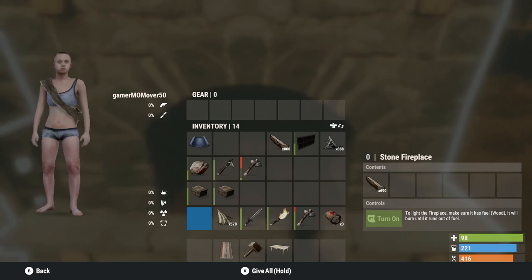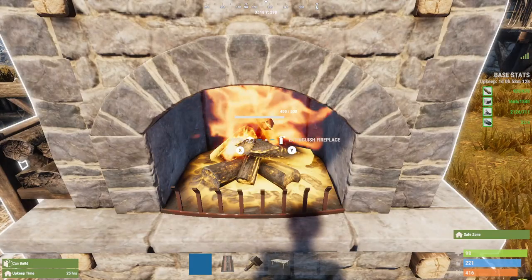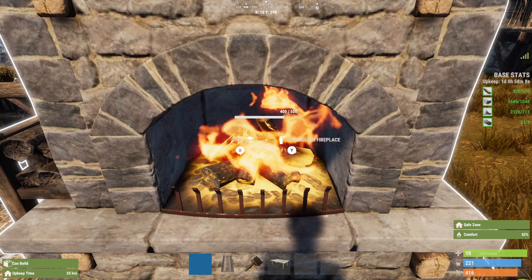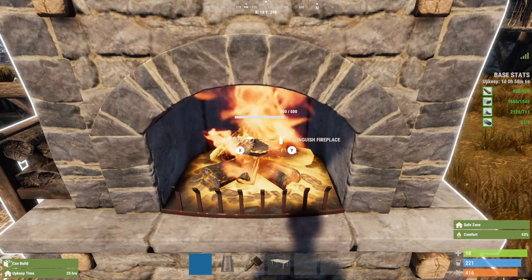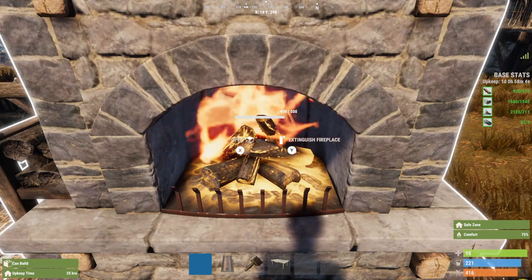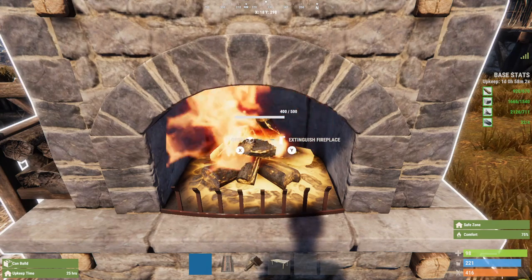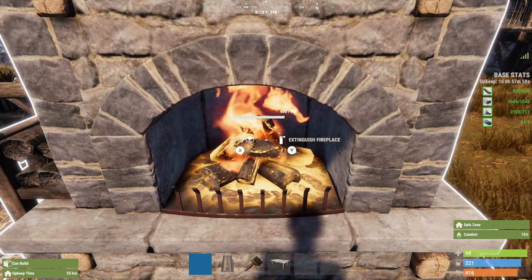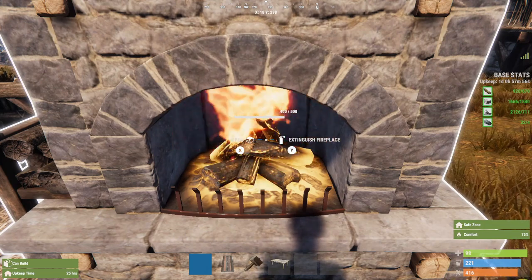Let's see how much it costs to build a stone fireplace. We're going to put wood inside first, load it up, turn it on. I think it's 500 stone. So there you're getting a comfort level of 75% plus light and heat — very important up north.